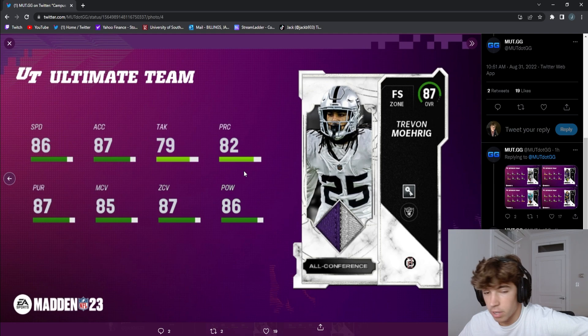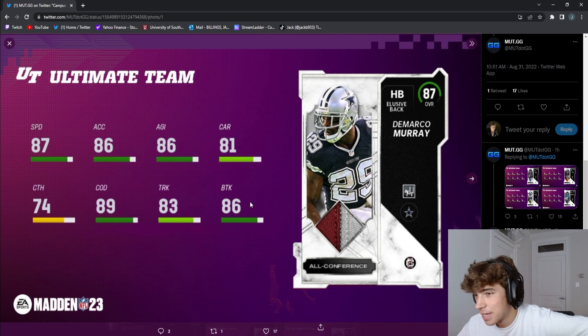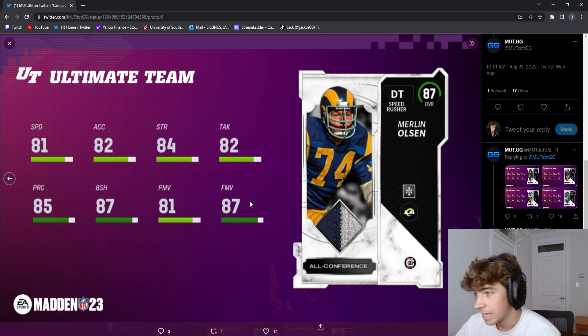Derrick Mason obviously gets Raiders chem, so you can boost the speed and everything with a Raiders theme team. DeMarco Murray — solid again. Lo'Neal Dinata is probably gonna be really good; you don't need too much speed or Finesse Move. He'll get through the line pretty quickly — his body type in game is normally crazy. Manuel Agler is another card that looks really really good: he's fast, has decent Finesse Move, still has solid Power Move and block shedding. This card is definitely going to be a pickup if you need an end.